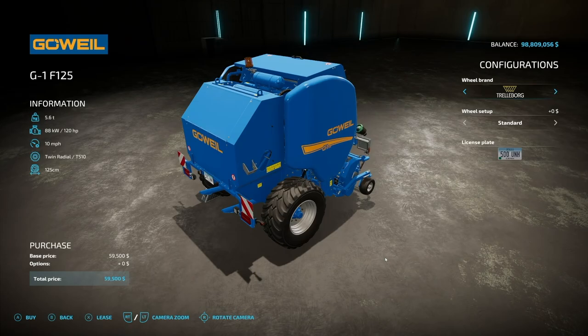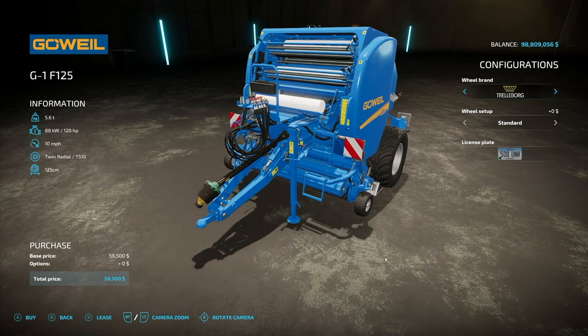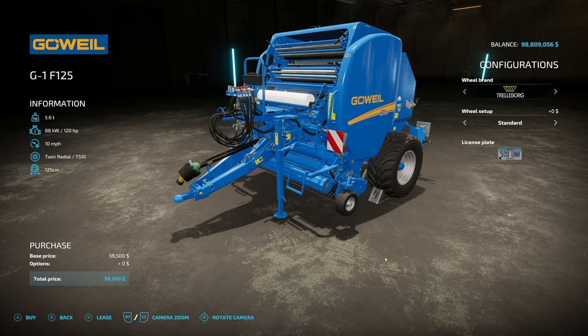A smaller version of that baler is the G1 F125 Non-Combi. This is just a regular round baler, 125 centimeters. Again, it doesn't do those new types — only the standard types. It has Trelleborg, BKT tires, as well as Radestand, and we have standard and wide tires.